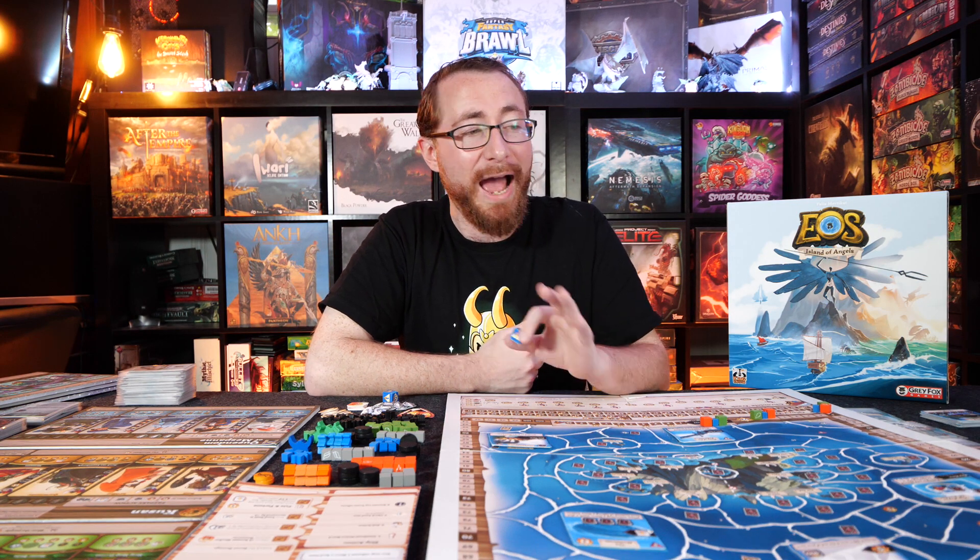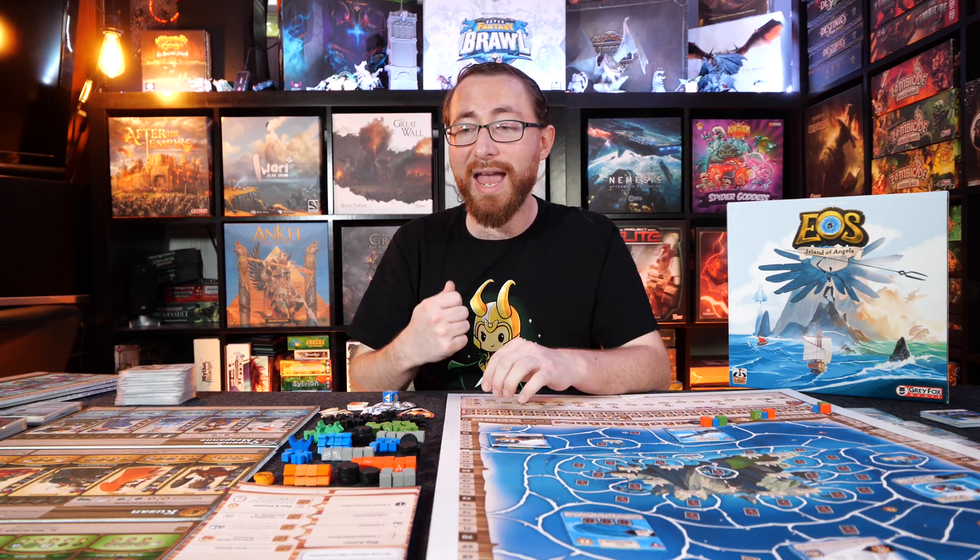As far as things I didn't like about EOS — to begin with, and this is very much a prototype-type critique that could be a non-issue in the final game — this game needs a good player aid. Absolutely. The amount of symbology in this game means it takes multiple plays before you stop checking the rulebook to read what one symbol means versus another. Coins are coins, glory is glory, victory points are victory points — those things tie nicely to the map, but there's a ton of symbology and it really needs a good player aid.